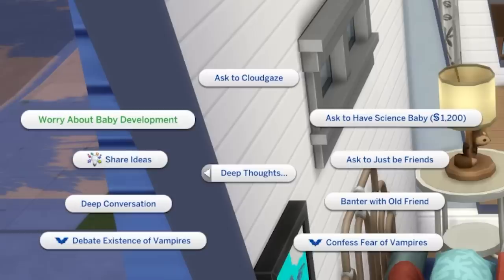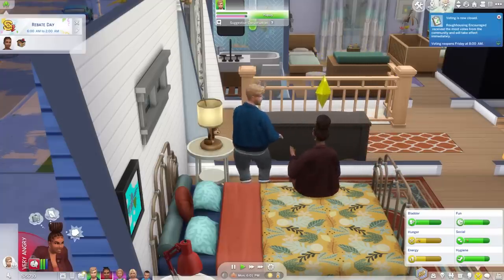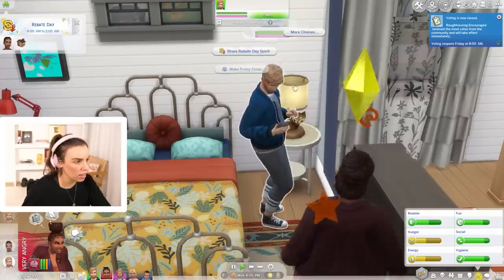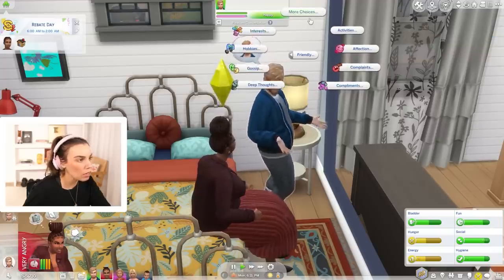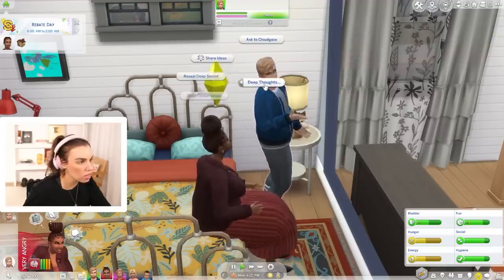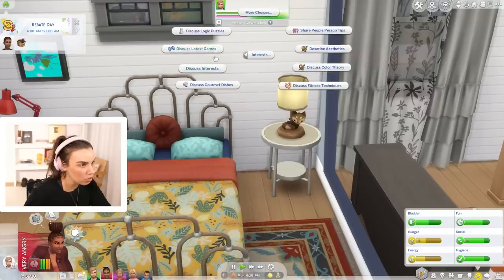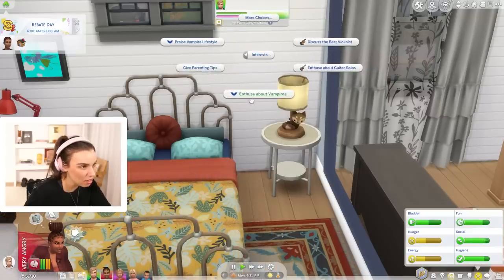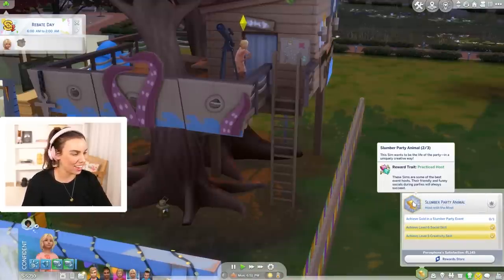'Worry about baby development' — that's such a deep thing, I didn't expect to see that. I was just going to get them to discuss Yasmin's wants and dreams, but I can't find that in this new pie menu. 'Discuss interest' — I want to discuss wants and fears. 'Achieve a gold slumber party event' — we've achieved that twice already! Oh, we need to have another slumber party!